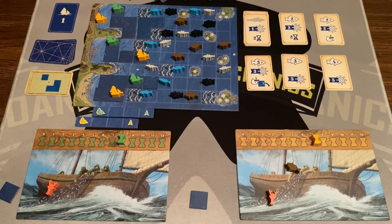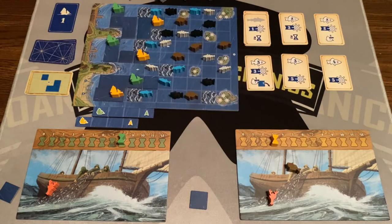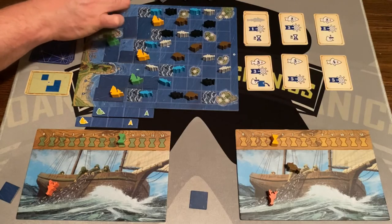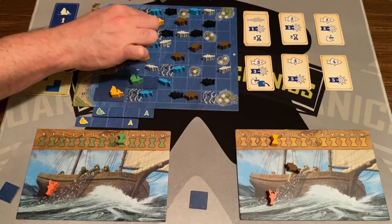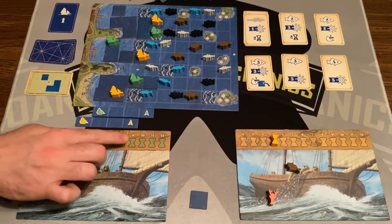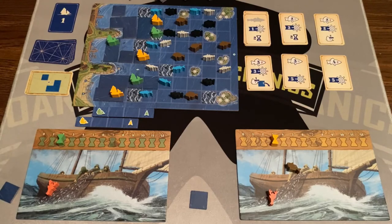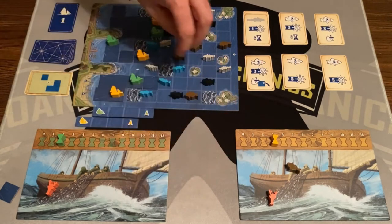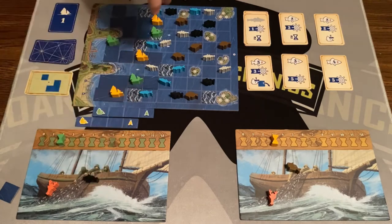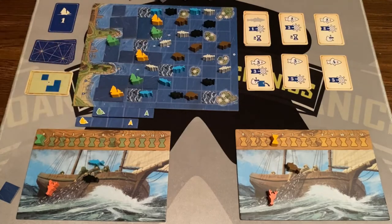Now yellow is going to move — moving this boat one, two, three, four spaces, losing four time. Green also moves, going six spaces over two rough water squares, which costs two time. Yellow has three time left and tries to fish. Green wants to fish too and can get two fish — a black and a blue fish. Two fish costs two time, so green is out of time.